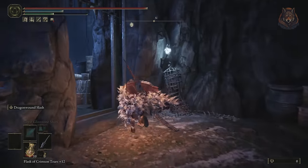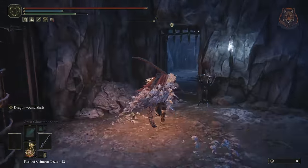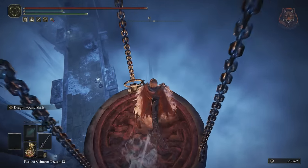Head through the door and turn left, then take a sharp left down the small ramp. Head through the door in front of you — make sure to avoid the enemy that will try to attack you as you go through the door — and you can open the gate that's straight ahead and go through it.